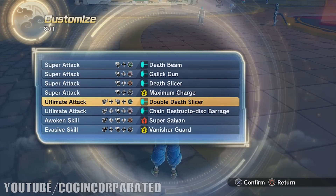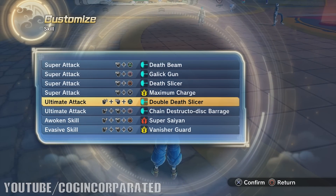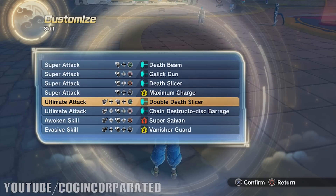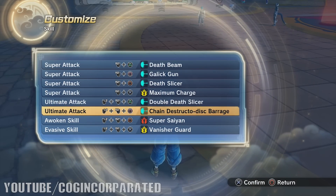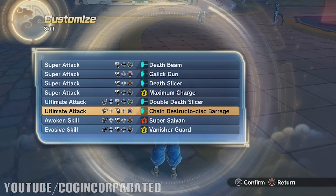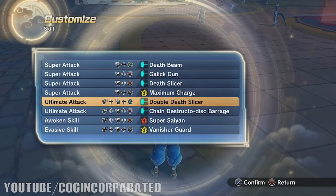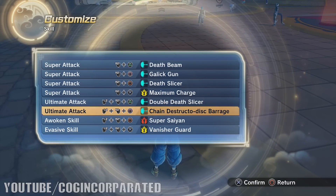Welcome back to a brand new video. Today in Dragon Ball Xenoverse 2, I'm gonna be comparing the Double Death Slicer versus the Chain Destructo Disc Barrage. We're gonna compare these two ultimate attacks and see which one does the most amount of damage — the strongest attack between these two overall.